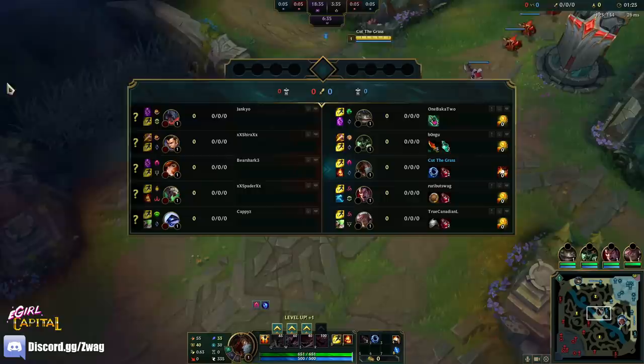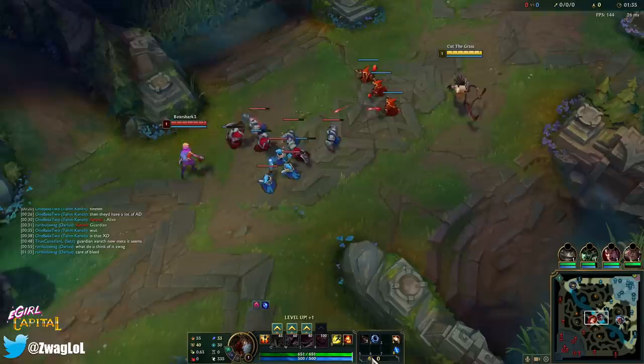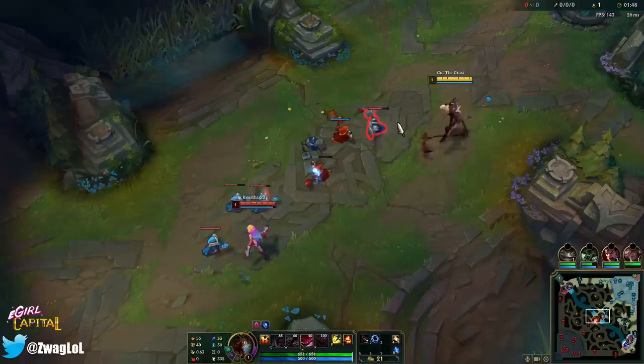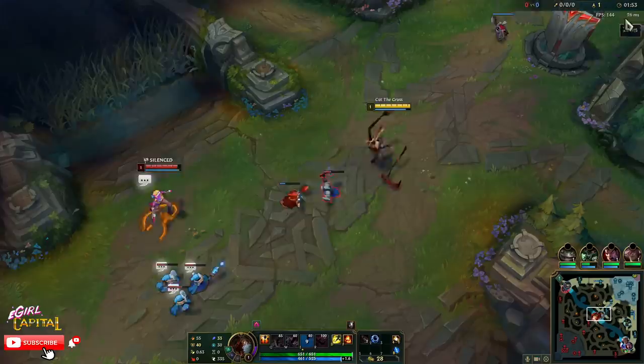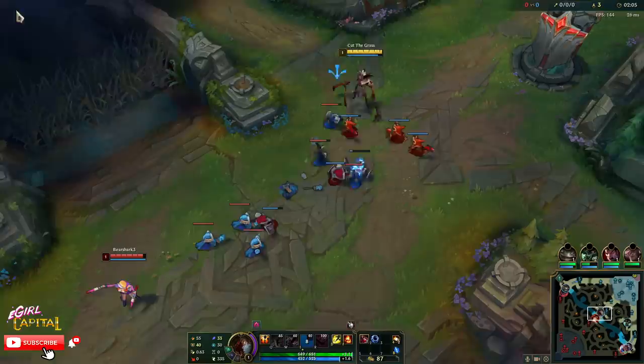I'm thinking Night Harvester into — not sure what secondary item. Hourglass is really good on Fiddle for when you ult in. They do have a lot of damage on their team. Looks like we're getting some Miss Fortune mid. I did take armor runes because this team was pretty heavy AD — I couldn't tell if it was a Xerath mid or not. It's not Xerath, so that's good. He's pretty bad at farming early; you're pretty much just playing for the team fights.